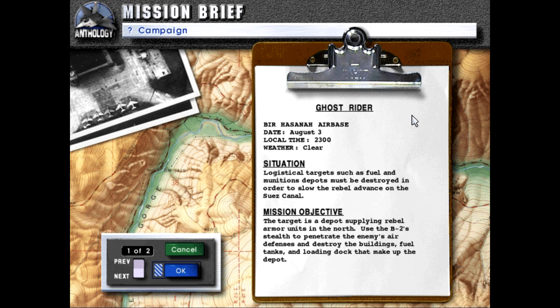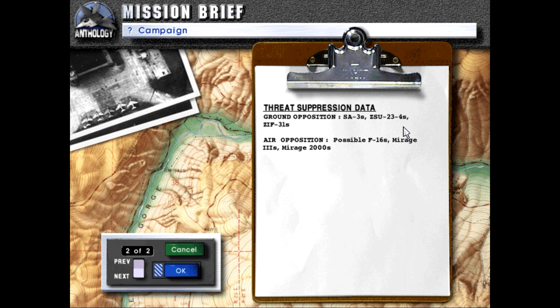Ghost Rider, Beer Hasana Airbase, date August 3rd, local time 23 hours, weather clear. Situation: logistical targets such as fuel and munitions depots must be destroyed in order to slow the rebel advance on the Suez Canal. Mission objective: the target is a depot supplying rebel armor units in the north. Use the B-2 stealth to penetrate the enemy's air defenses and destroy the buildings, fuel tanks, and loading dock. Threat: SA-3, ZSU-23-4, ZPU-31 ground opposition; possible F-16s, Mirage 2000s air opposition.